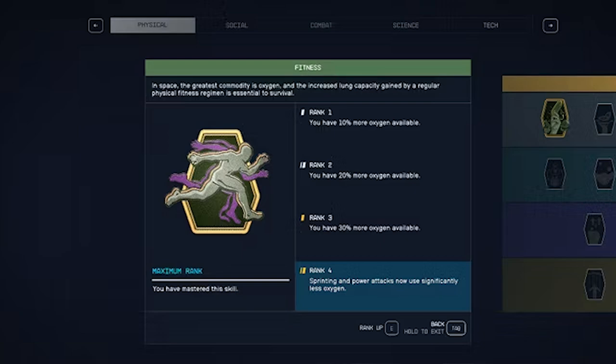When you first start, the first three skill levels of fitness help you breathe better, but getting to rank 4 is even better. At rank 4, fitness makes it so that you can run or do powerful attacks and you use up less air, meaning you will have more air to breathe and you won't run out so quickly.